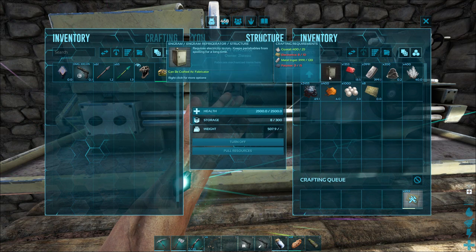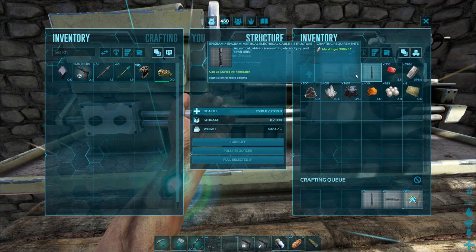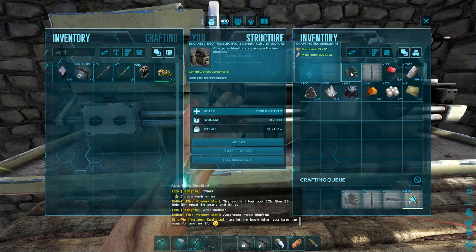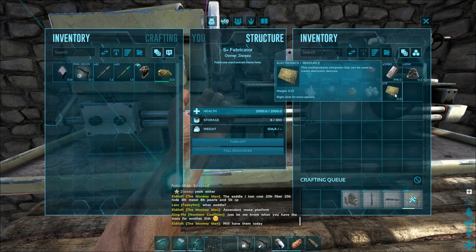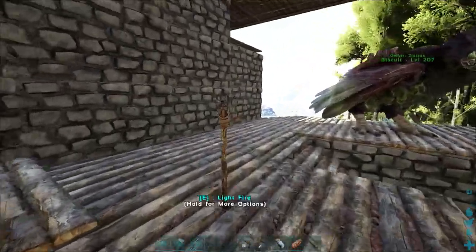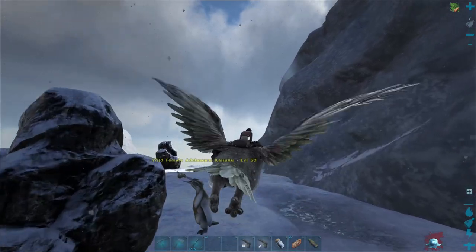The first thing we can make with all our pearls is a bunch of these. Let's make 300. We're going to need that to make some other stuff. To make the structures we need polymer and electronics - the refrigerator needs both of those. We can make a few electrical cables. We'll want one generator for our base. Later on we'll make some lights, but we're making electronics now. The other thing we need is a bunch of polymer - we could make it out of cementing paste and obsidian, or we can head over to the snowy regions and murder us some penguins.